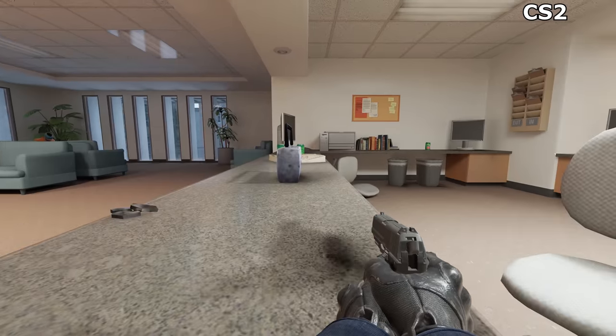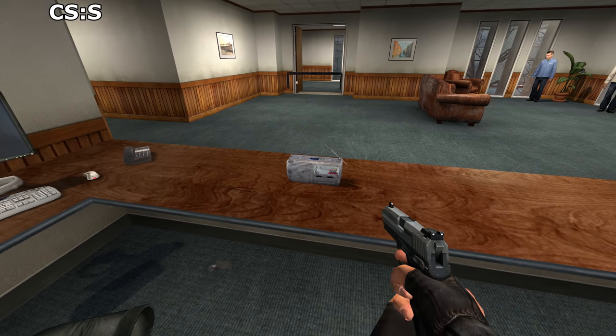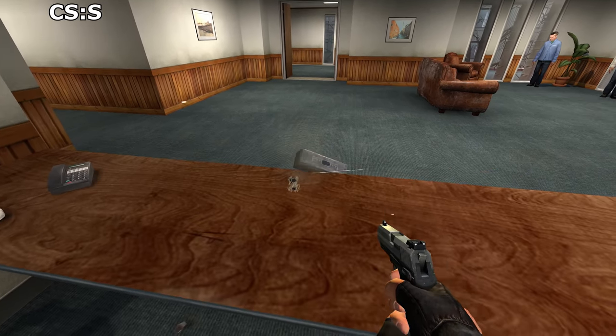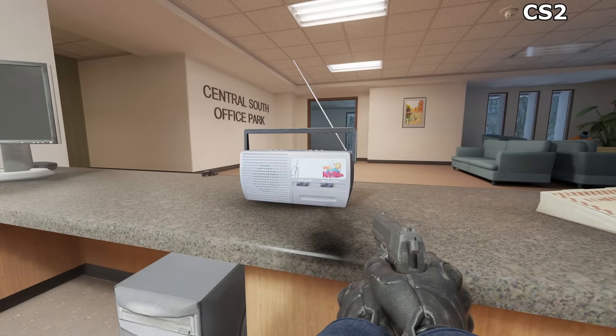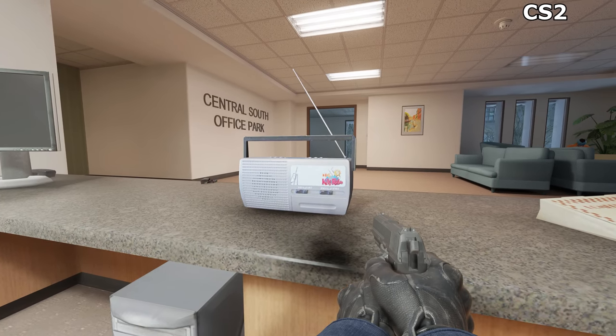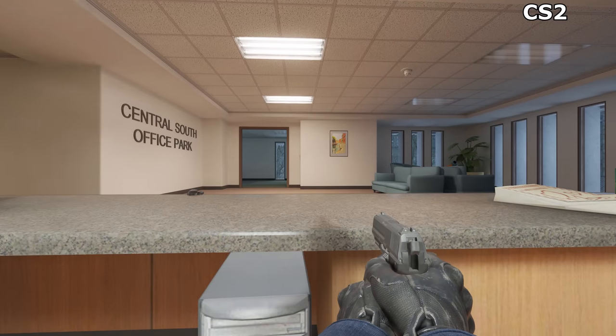The radio has been downgraded, and I think I know why. Back in the earliest version in Counter-Strike Source, the technology was there for it all to work as it should, with the radio splitting into 3 different parts when shot. Yet in CS2, look what happened to the antenna — it disappears, and the handle just hovers there.